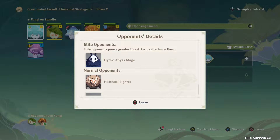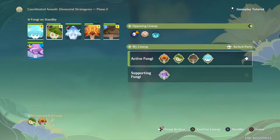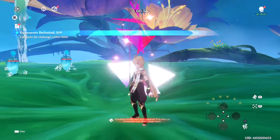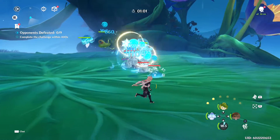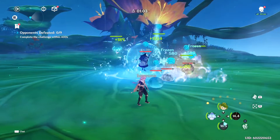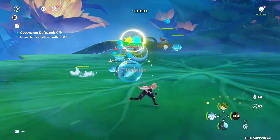The next match has Hydro Mages, Hilichurl fighters, Pyro Slimes, and Hydro Slimes. So instead of my Pyro type, I want my Cryo type — just because of the enemy composition. That should be good enough, let's start. Grab all those, and Crasher Basher can get rid of some of them.